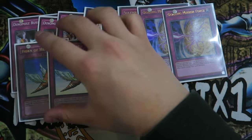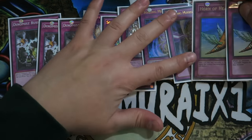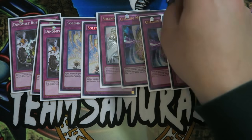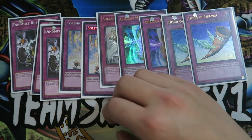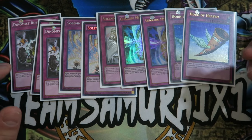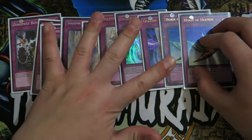You want to play Double Horn of Heaven because it has so much synergy with this deck. Horn of Heaven with Dynamis Charge is very good — if you Horn of Heaven and tribute one of your monsters, and you have a Dynamis Charge on the board, you basically get to add that monster back to your hand. So this card is basically a Solemn Warning while you have a Dynamis Charge on the board.